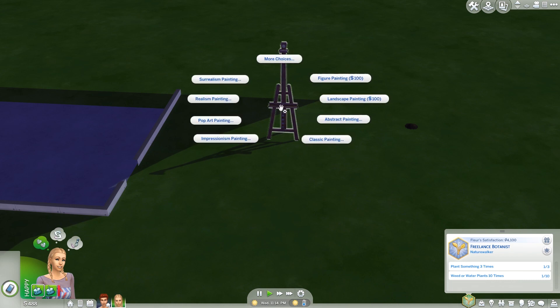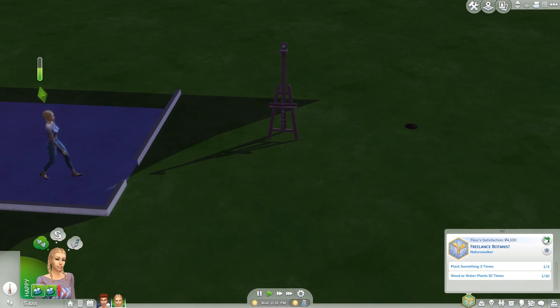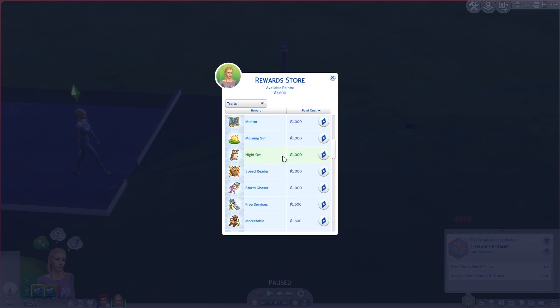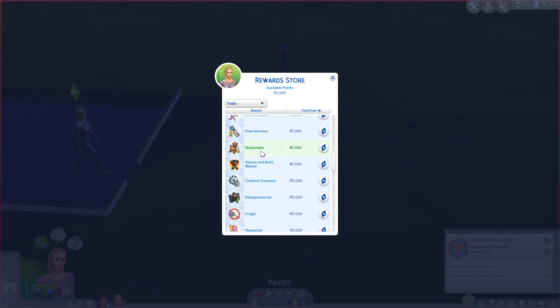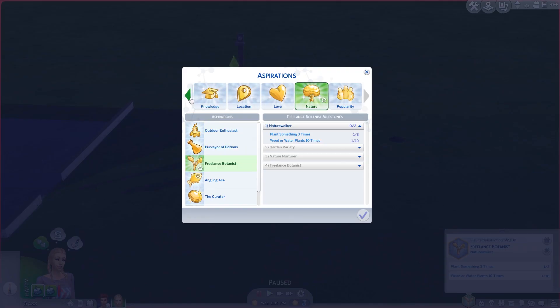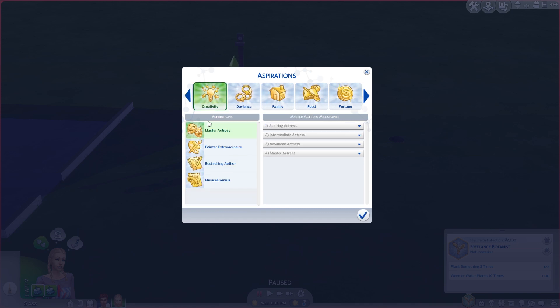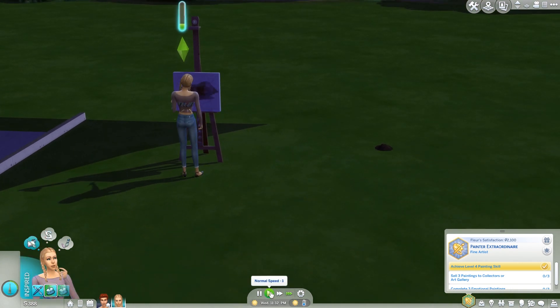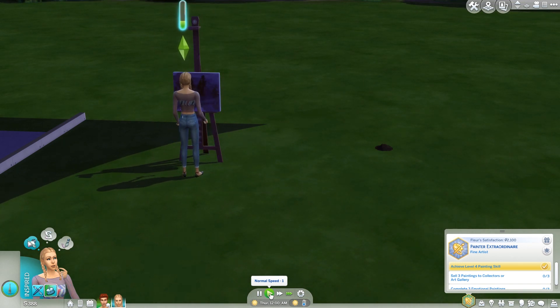I'm just going to have her do a painting. She actually has a lot of aspiration points, so before she starts I'm going to have her buy observant. If we meet people, she is already polite so she should become friends pretty easily. Then I want to buy marketable, because marketable sims sell items they've crafted for more simoleons. So she's going to do that and just do a painting. I'm going to put her back onto the painter aspiration and now she's inspired.